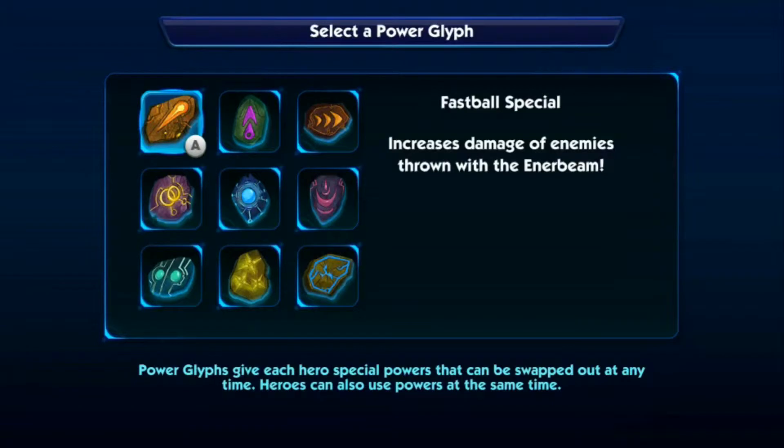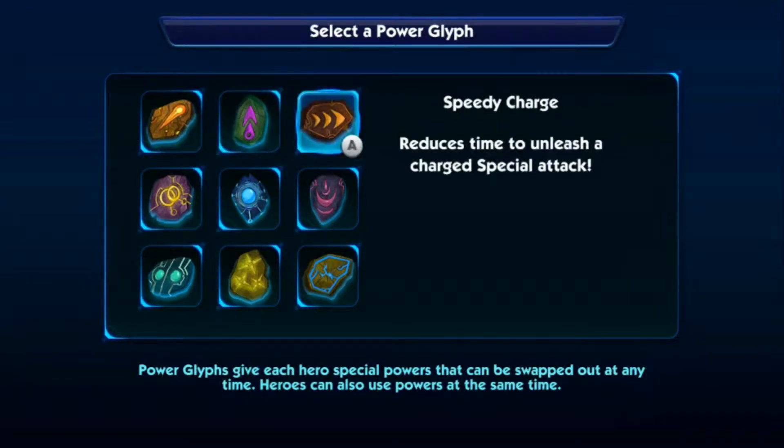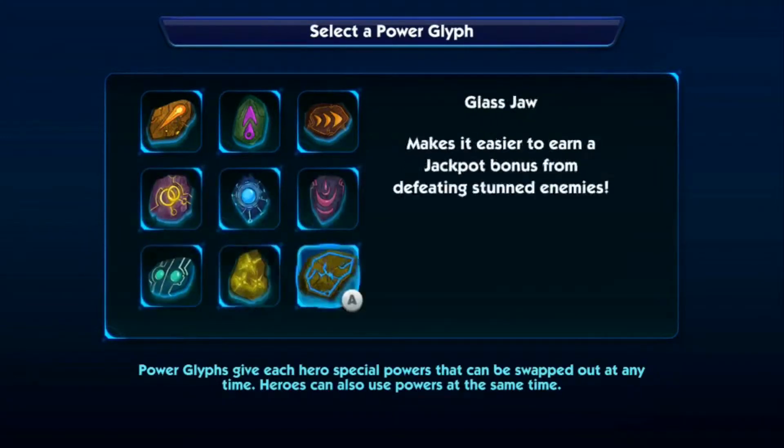Risk Taker increases damage when rings are low, which is impossible because there are so many rings in this game. Speedy Charge reduces time to unleash a charged special attack, except there's no reason to — there are no enemies that require you use a charged attack against them. And it goes on and on. The only one I found that's actually kind of fun is Big Bang.